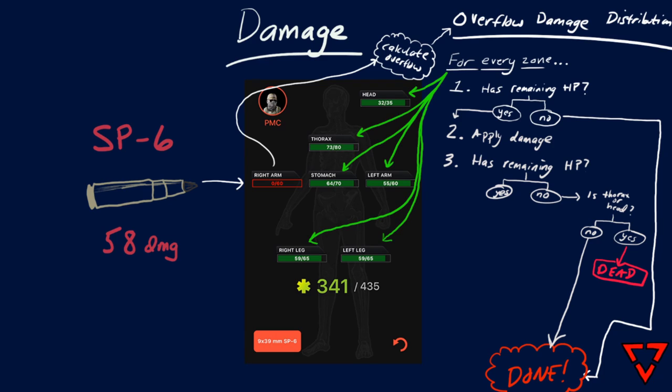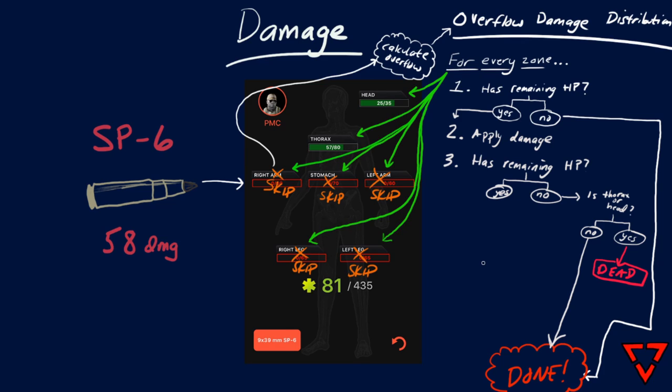So when we're iterating through each zone of the body to distribute the damage, what about if that zone is already blacked out? That zone is skipped. That means that the damage that was going to be applied to this zone goes nowhere — it's wasted. It doesn't get spread out to any of the other limbs. It's simply dropped on the floor.